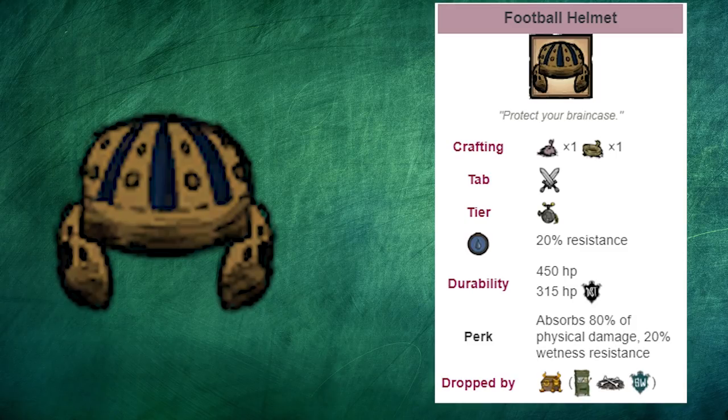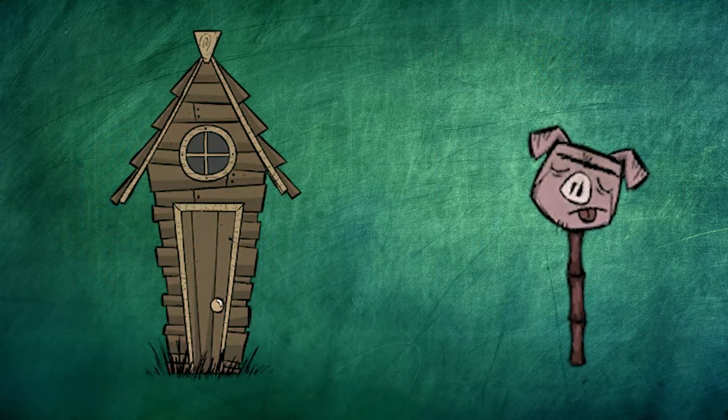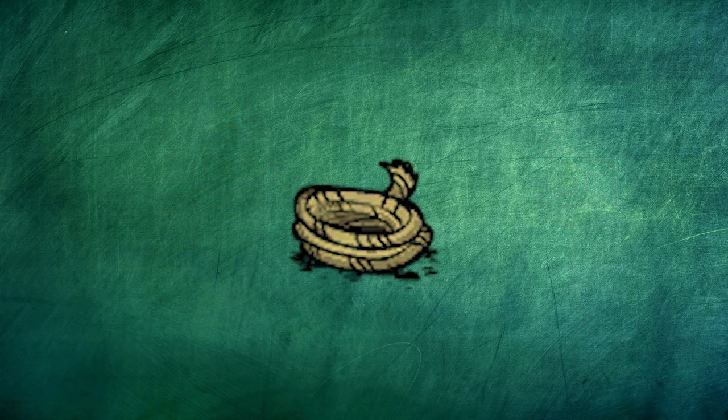A football helmet costs one pigskin and one rope at an alchemy engine to prototype. To get the pigskin, I always break down pig houses with a hammer, or pig heads which will spawn in the swamp and by touchstones. And rope is just three grass refined, and that's easy peasy.